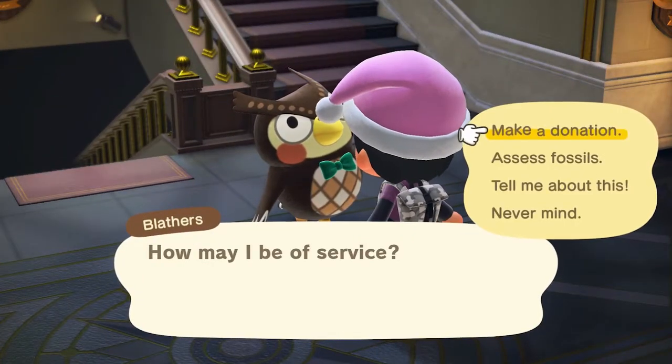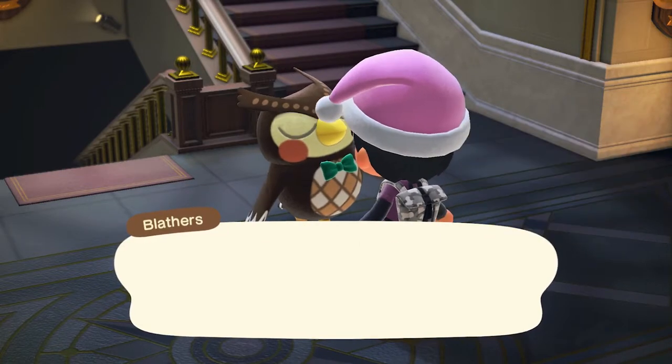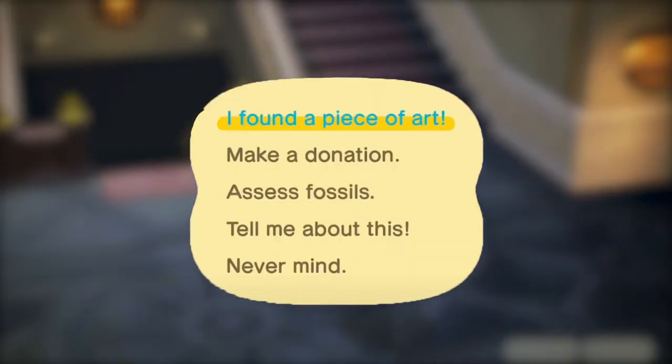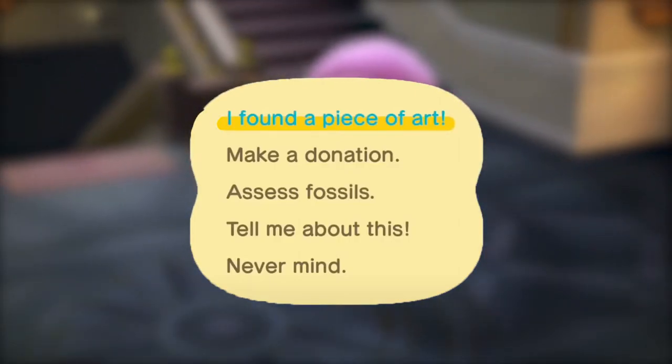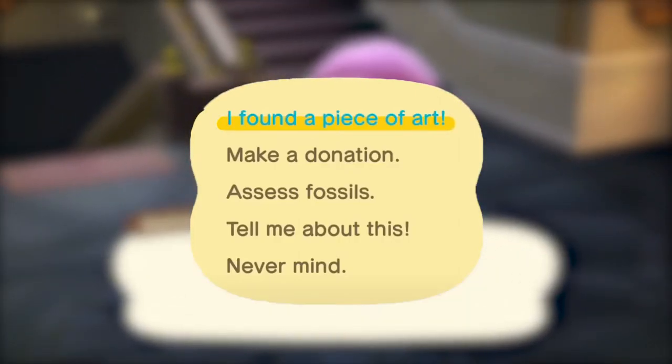Simply hand him the piece of art you just bought from Red using the first option of the dialogue, which is conveniently colored blue. If the art that you gave him is real, he will immediately tell you that this will allow him to expand the museum.